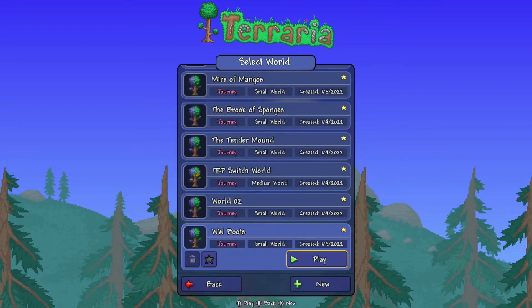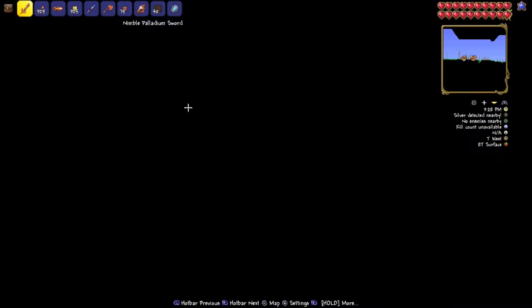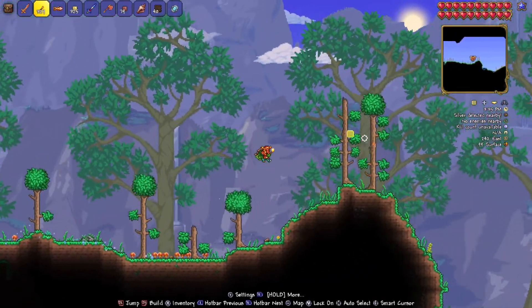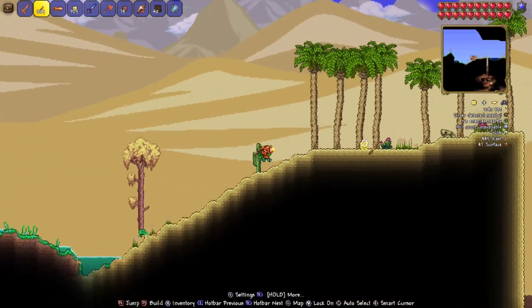Now we're going to head on back and load into that world. Here's the thing about the desert — as we go over there, it is a tricky place, it is not easy to navigate. You want to get in, get out, get done. If you don't, you're going to get messed up.